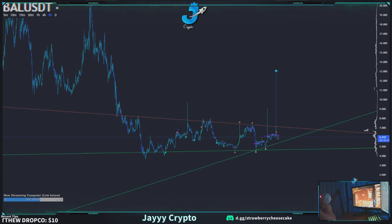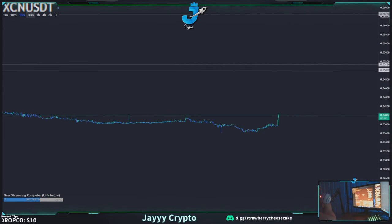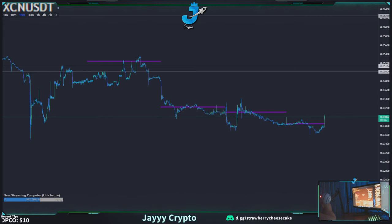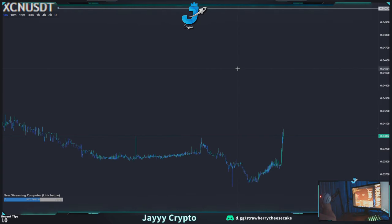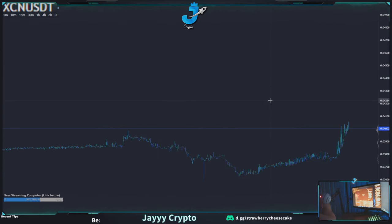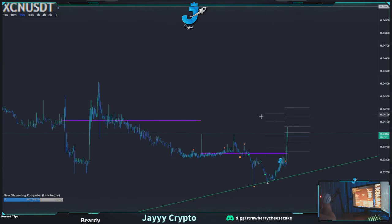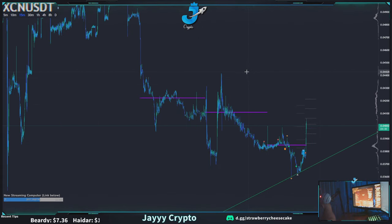Those are the biggest losers of today. Let's look at some of the biggest gainers — XCN. Short this — this is free money, guys. 3x short, leave it in. It's nearly at resistance right now, but actually looks quite bullish still. I would target the next resistance up — this weekly POC, the previous one — targeting around 4.14. Just do a 3x short and leave this. This is free money.